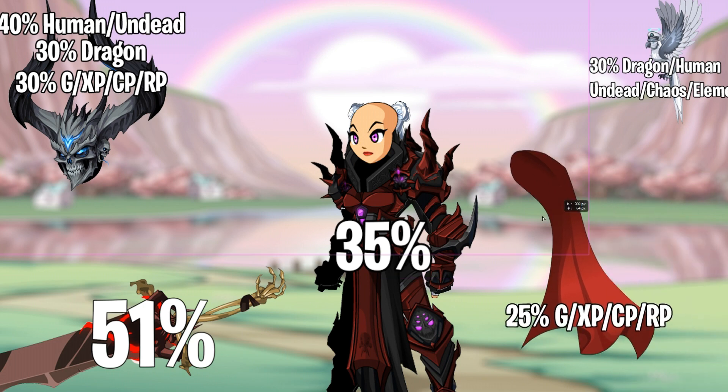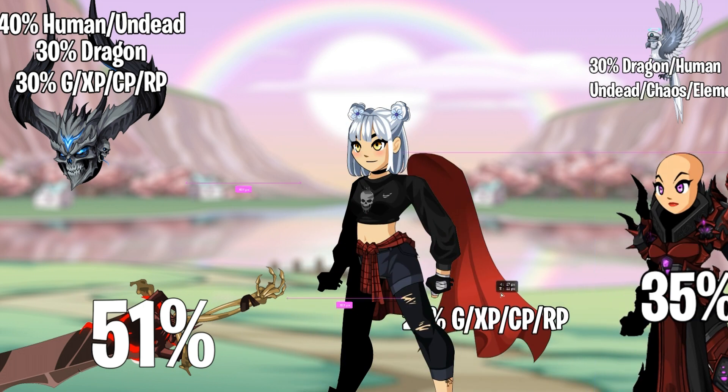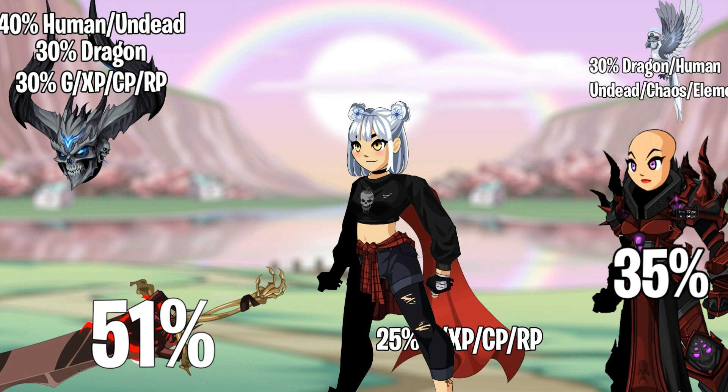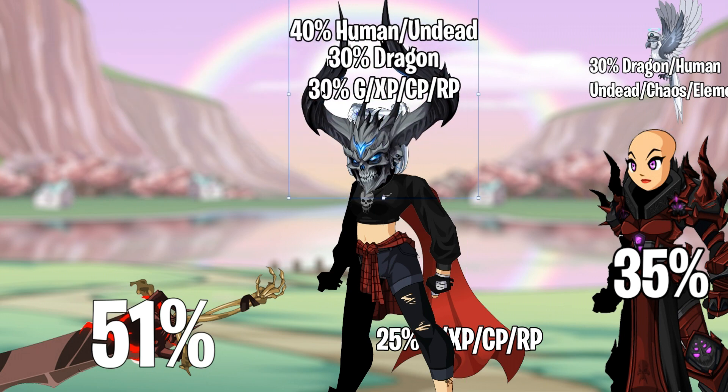If you just had AFDL and you put on a Cape of Awe, the Cape of Awe gives 25% to gold, XP, class points, and Rep. Now if you then put on Head of the Legion Beast, the 30% from it would cancel out the 25% from the Cape. These do not add together — they cancel each other out because they are the same category.